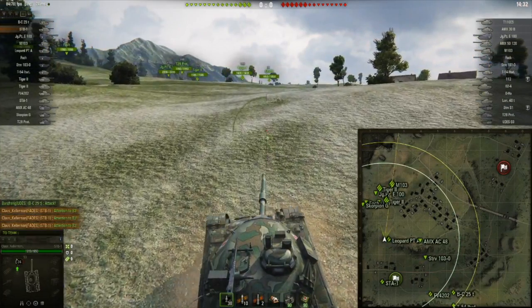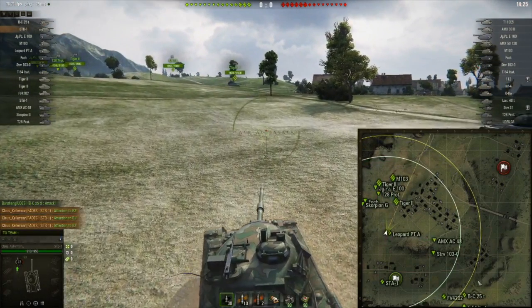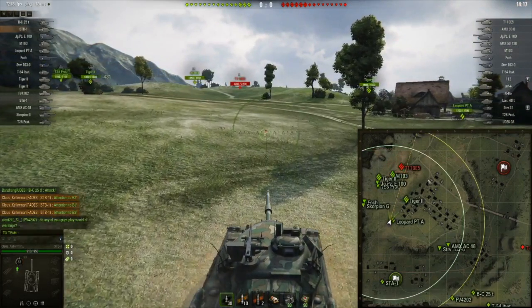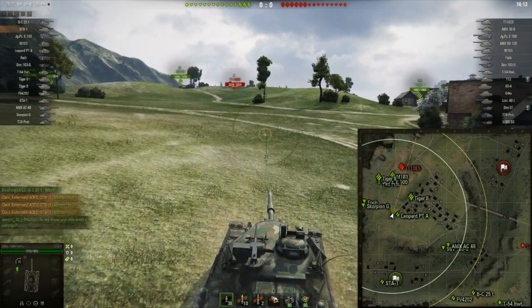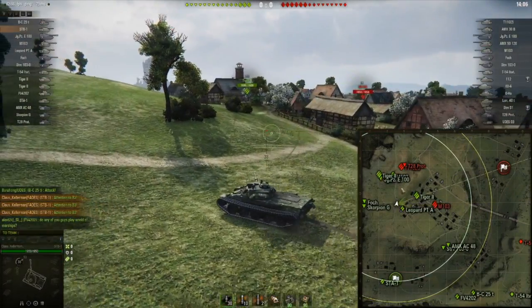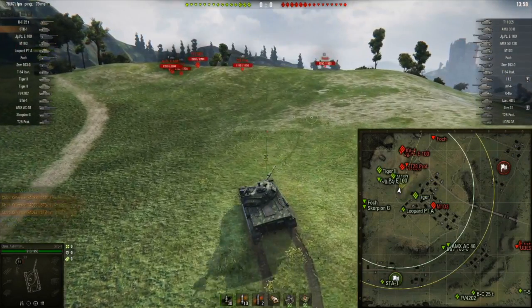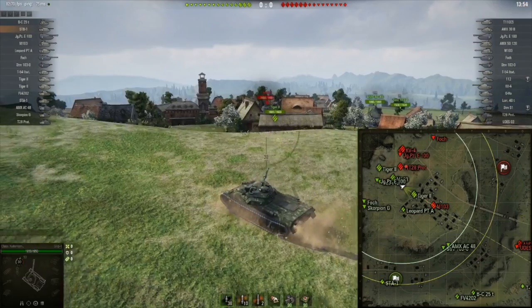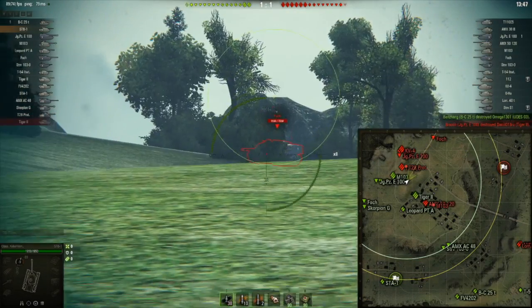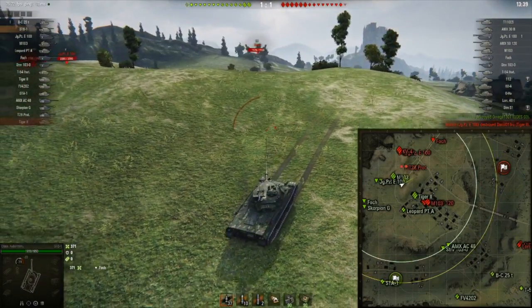Look at the mini-map. There are three of my team going to the northwest — they'll probably stop there. There's a couple of guys in these bushes here to shoot across the valley. Those three will spot targets and the main group fights the northwest ridgelines. Some teammates are probably going to go to the southeast corner and just stare at each other. I have the STB-1 with really good gun depression and I'm going to fight on the ridgeline furthest to the left, where I can shoot guys in the town or in the hills.